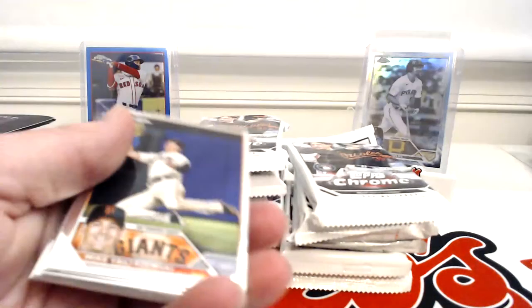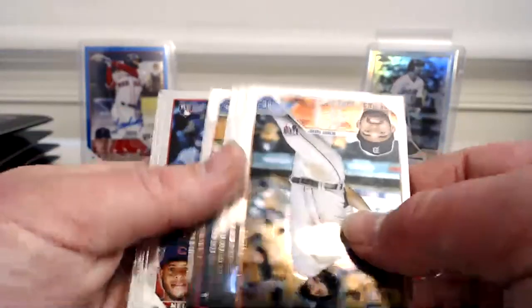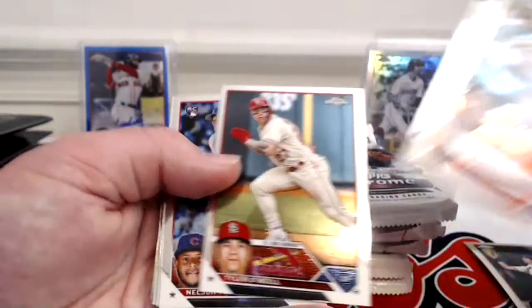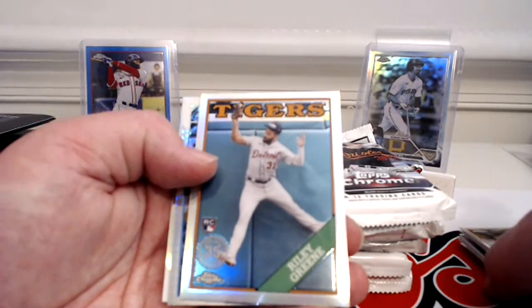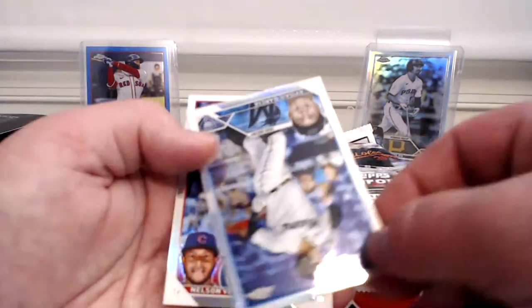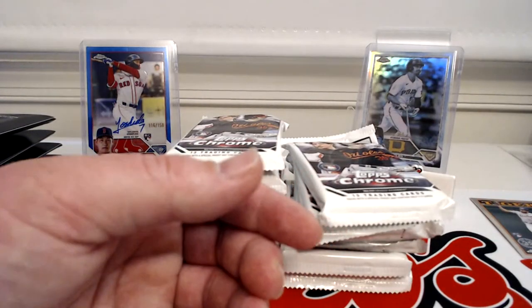Each pack has a couple of refractors, a prism, a negative, or a numbered card. Cards out of the first packs: Yastrzemski, Riley Green rookie, Riley Green rookie, Goldschmidt, Baez, O'Neil, Velasquez rookie, Paguero, India, Crawford, Charlie Blackman. First insert is another Riley Green rookie with a print of Abecio Garcia and a refractor of Nelson Vasquez.